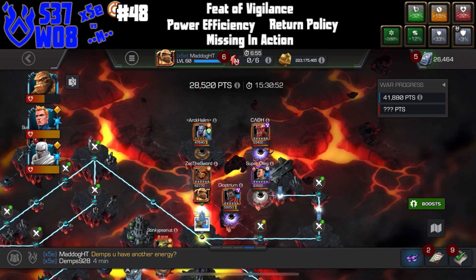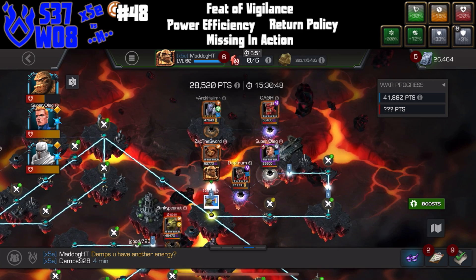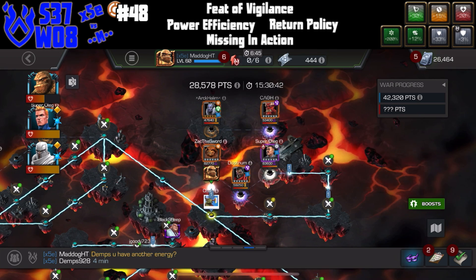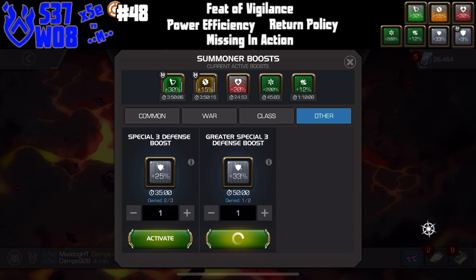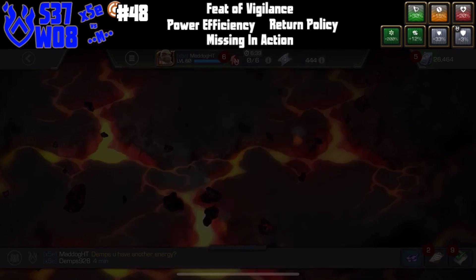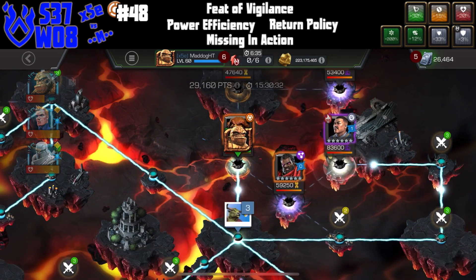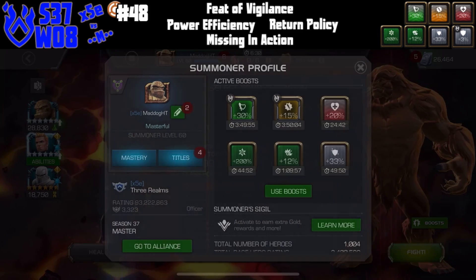It's got Missing in Action — when we get to a bar of power or a buff expires on Sasquatch, we can get faltered and we can miss. And it's got Return Policy, which isn't going to come into play in this fight because we're using Torch and we cannot nullify anything.